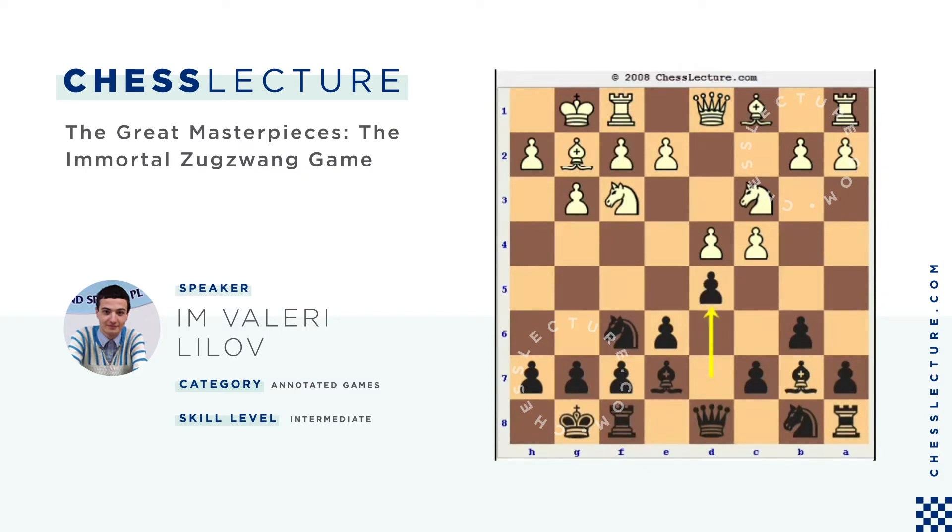Now Nimzovich made a move that is not so bad, but is considered dubious — the move d5. This is dubious because White gets a chance to begin concrete play in the center and create weaknesses in Black's position. After d5, White can play cxd5, and if Black recaptures with the e-pawn, he opens the e-file but the d5 pawn becomes fixed. Once this pawn is fixed, White can proceed with Ne5, and the bishop on g2 is more effective than the bishop on b7, which is blocked by the pawn on d5.